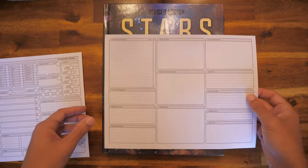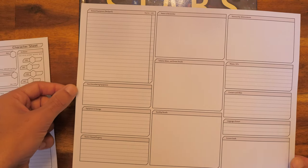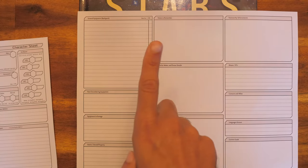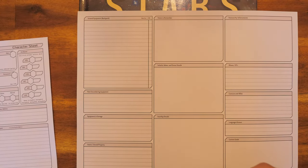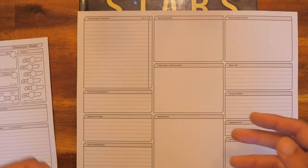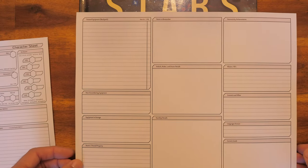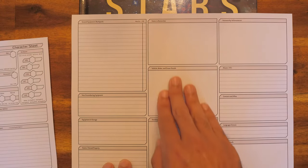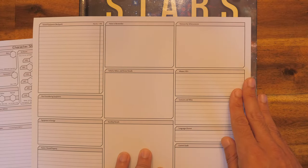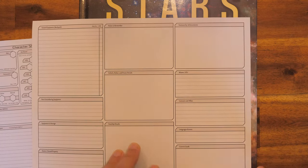On the second page we have our backpack equipment and non-encumbering equipment. I like how they separated those two, because in a lot of systems there's really nothing to do with non-encumbering items — so I like that they have a spot for that. We also have equipment and storage, any assets or properties we own, note-taking, worthy achievements, aliases or IDs, contacts and allies, languages known, and our current goals.